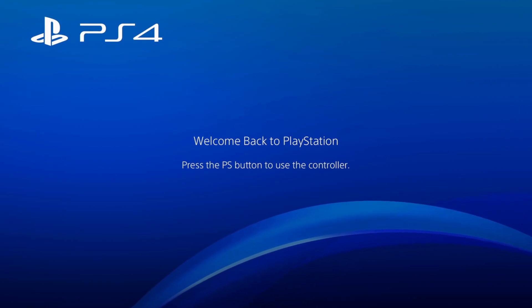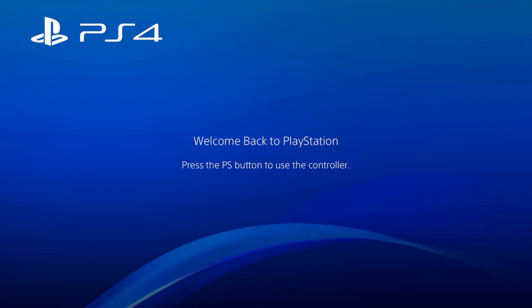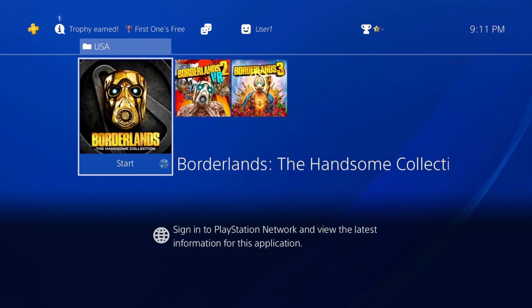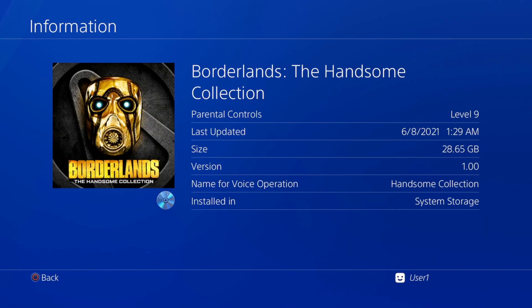On PC and Xbox 360 you have the option to use a profile editor, which is a lot easier than trying to do it this method, because we will be using a real-time memory editor for this. So the first thing you want to do is boot up your game.